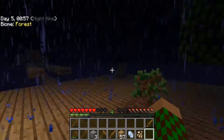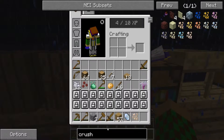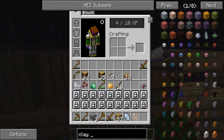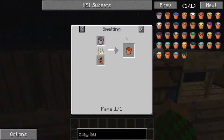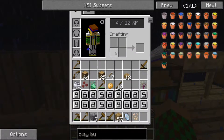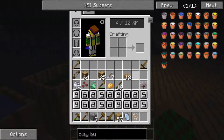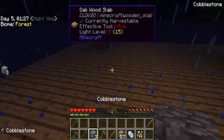Are there any mobs spawning? Good, we're good. So we need to make a clay bucket, and we need to make clay. What does a clay bucket require? Just three clay. So we need three clay and I can do that, because we have exactly three. We can make exactly that.